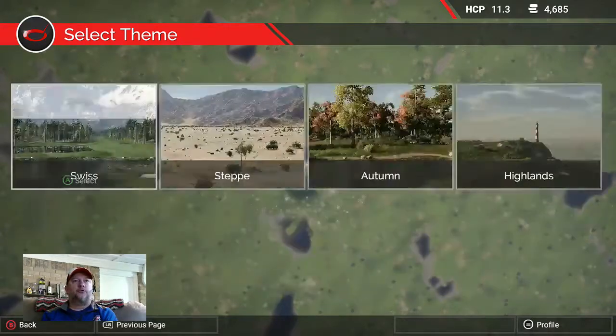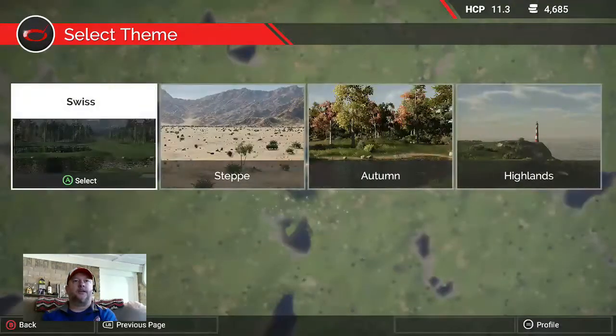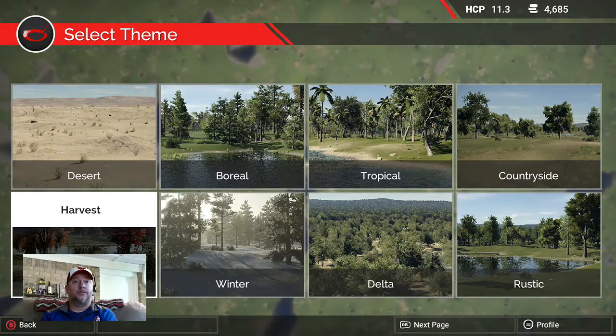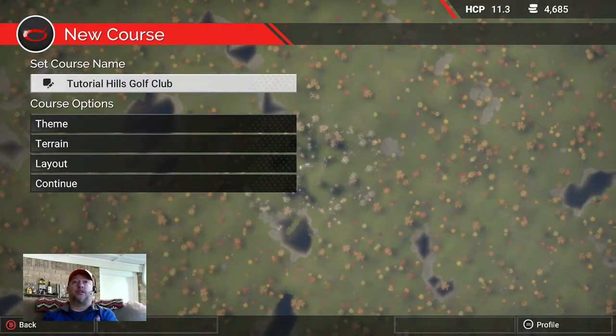You have all these cool themes to choose from. Today we're going to pick one I've never used — Harvest. It's going to take a few minutes for the designer to populate your land plot with this theme. Choosing themes is really important because it sets the tone for your golf course and determines what your deep rough and off-course areas are going to look like.